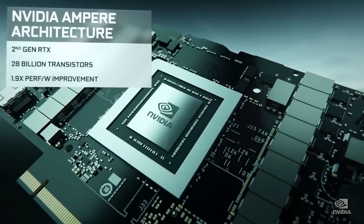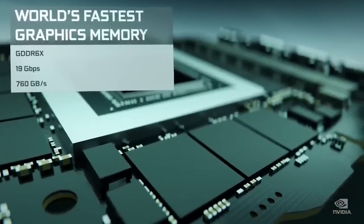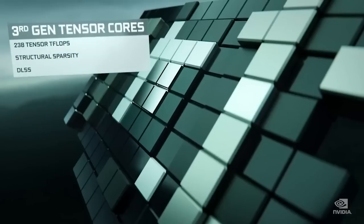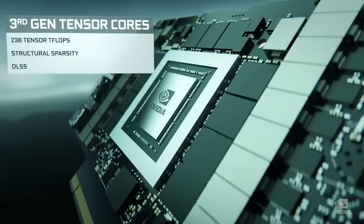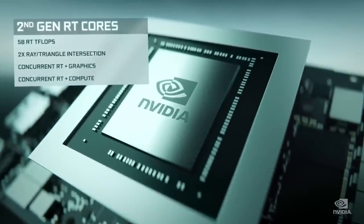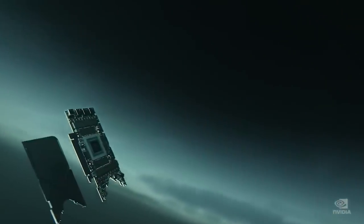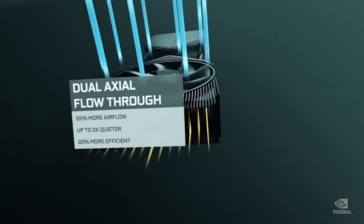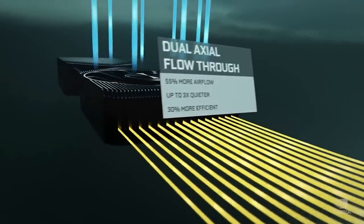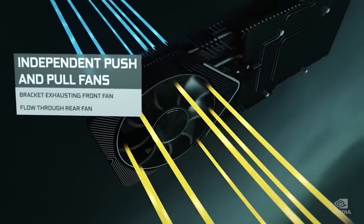The T239 supports ray tracing and DLSS, and has 12 streaming multi-processors. A Linux kernel update to the T239 confirmed it has an octo-core CPU and is related to, but different from, the Orin chip Nvidia uses in self-driving cars. It's derived from the same chip line as the Nintendo Switch's Tegra X1. So the chip discovered in the hack has a direct relation back to the same line of chips that created the Tegra X1.